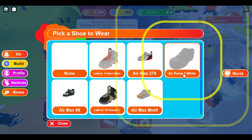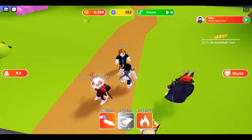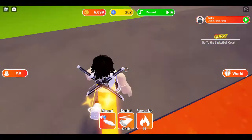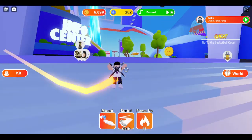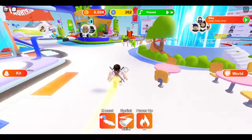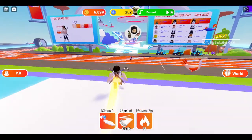Click the Air Force One white, and then you want to go to the basketball court. Follow where it's going, just follow the arrows again. Just go to this basketball court.